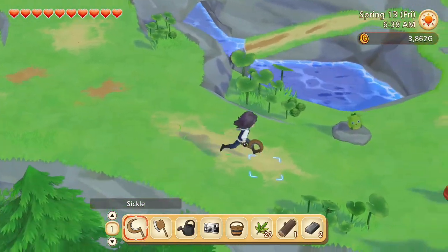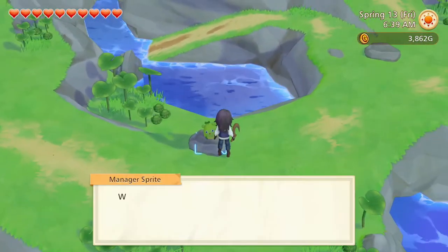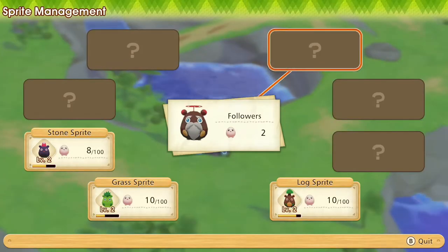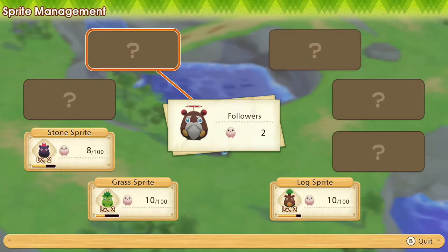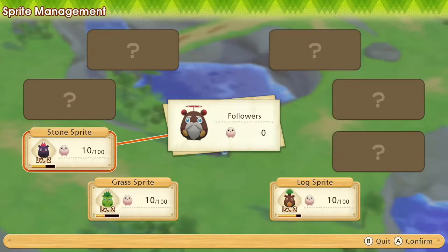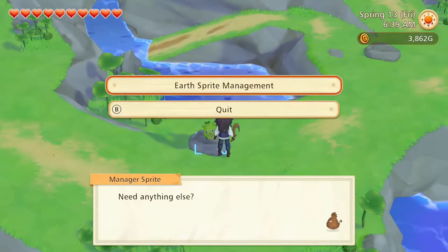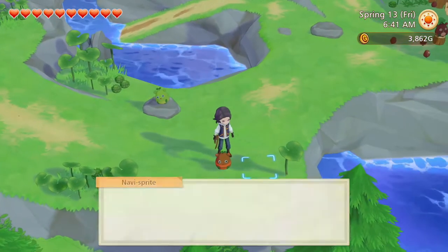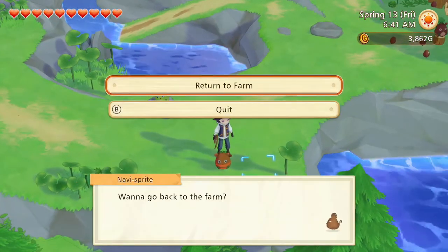We already collect it from you. We have two more follower sprites, so let's give them to the stone sprite over here. Move them over. Confirm. Alright, let's go back to the farm.